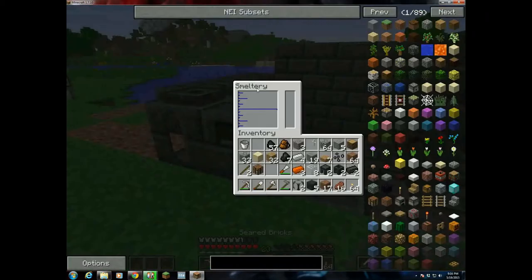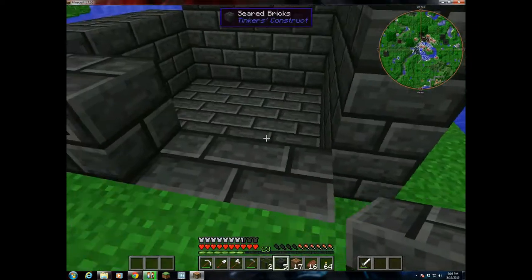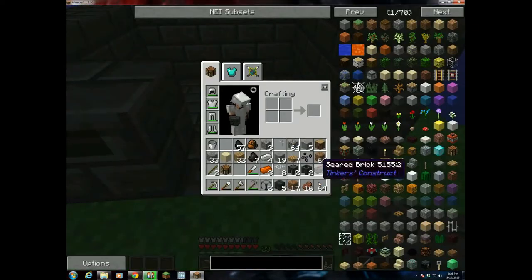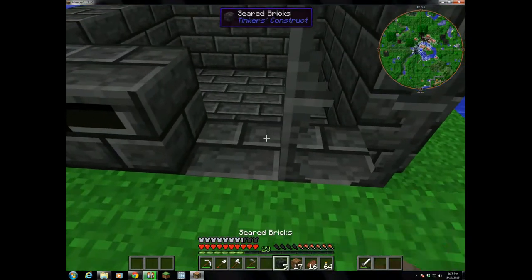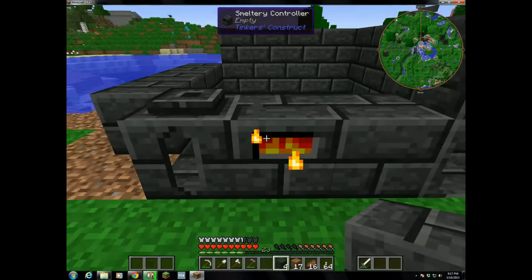Alright, so we've got my controller, and right now it doesn't show much. We got glass right there and the smeltery controller is enabled.